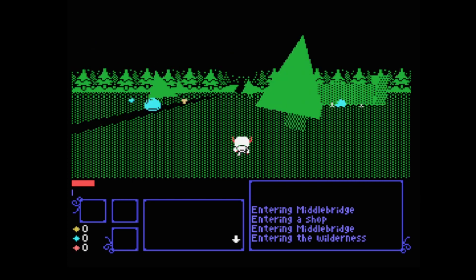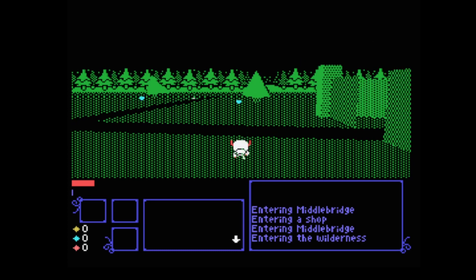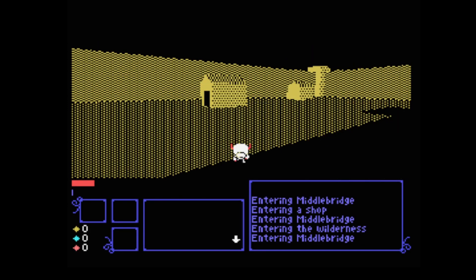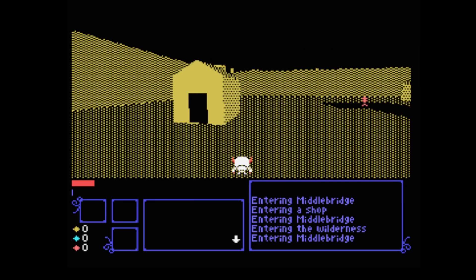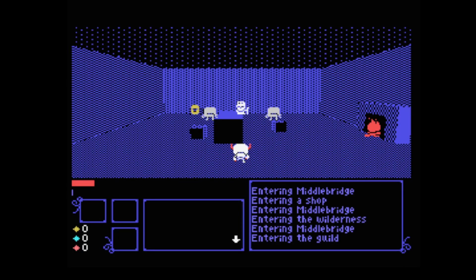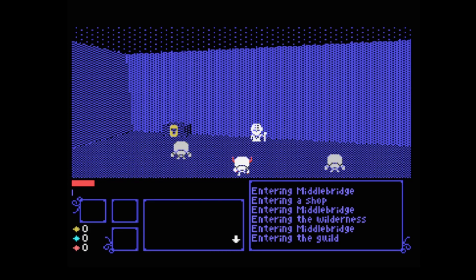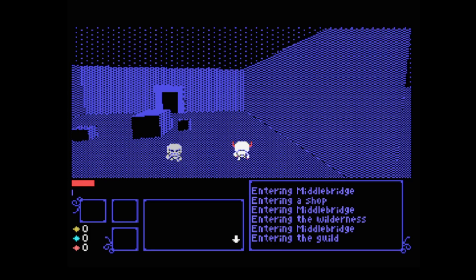It's a bit slow down there, but pretty impressive to be honest. At the bottom of the screen it tells you where you're entering — entering Middle Bridge as you can see. You can go in these doors and stuff. See the fireplace there? You can probably interact with the items somewhere.